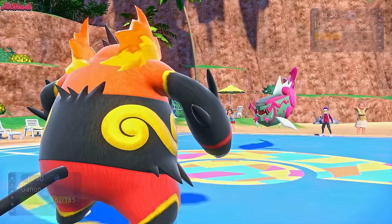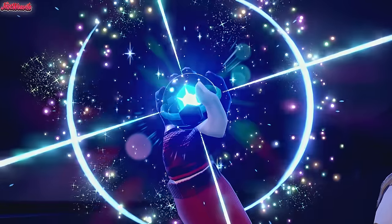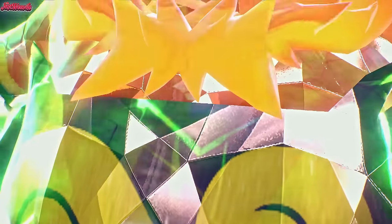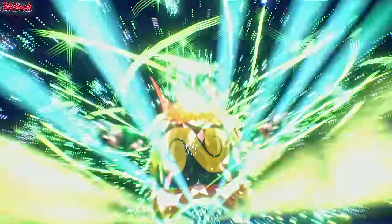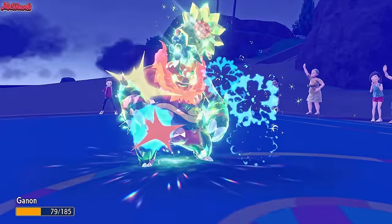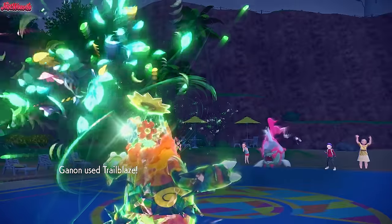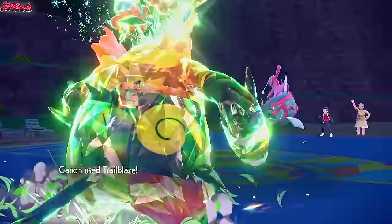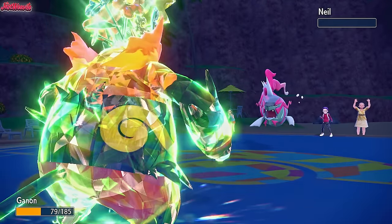We might outspeed if they're not max speed. Let's see how this goes — we go for the Trailblaze. Tera Grass comes through. They go for Liquidation again — it's going to sting, but not too much. We go for a Trailblaze, boosting our speed to even higher heights. That's going to finish off the Baxcalibur! Emboar coming through with a speed boost — great. In comes Will, who is the Reuniclus. Reuniclus is a good play here. I want to just hit this thing with a Flare Blitz straight up — they are Magic Guard or Heavy-Duty Boots, one of the two.